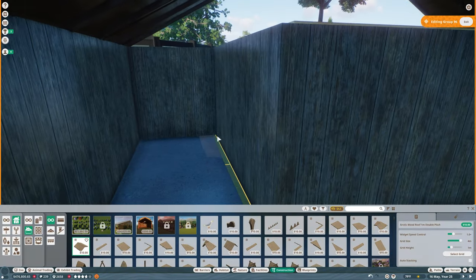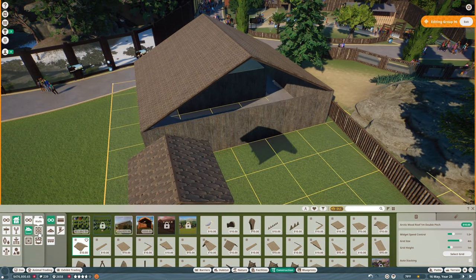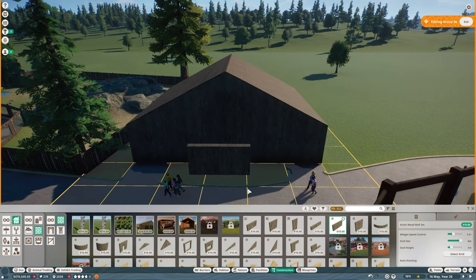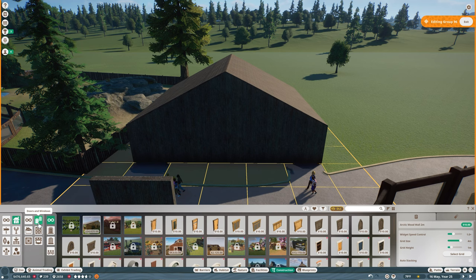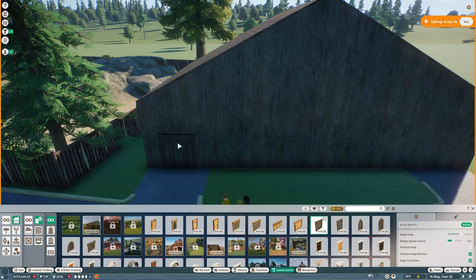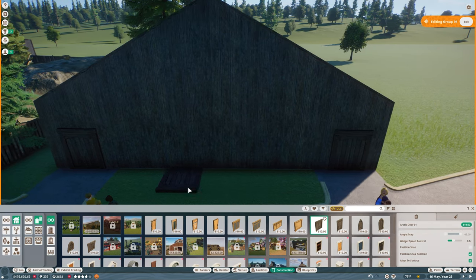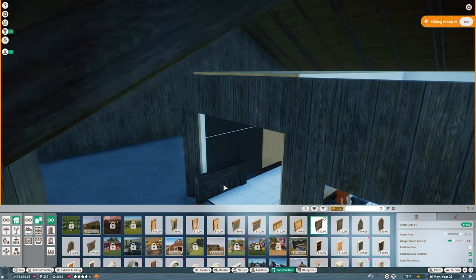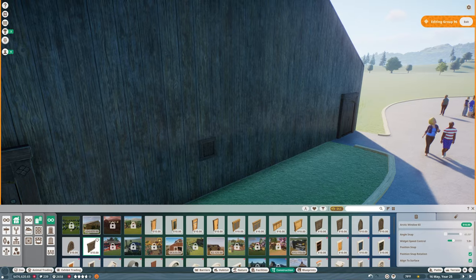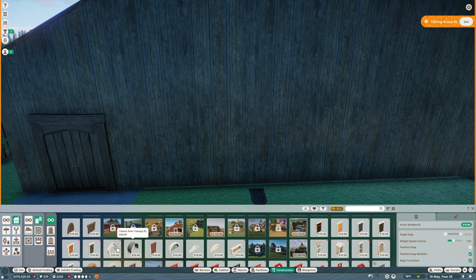We'll get a door there and a door over there — two doors — a good spot to sit and eat. I'll go ahead and get some more walls. The walls are all in place. We're going to get some doors now and then some arctic windows too. I want align-to-surface so we can get them in the right spot, to make it look like they're walking through an actual door.